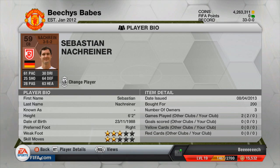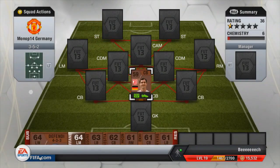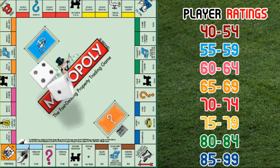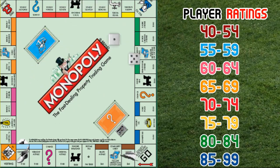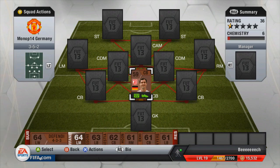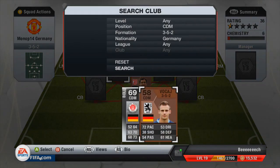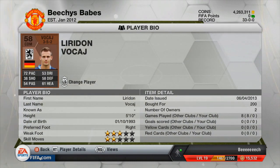200 coins — not really an impressive bronze player to be fair, he is average, nothing really special to say about him. Then we move on to the second roll of the dice and we managed to land on a number 6, which is another blue, another 55 to 59 rated card, and we go and pick up the CDM for just 200 coins as well.